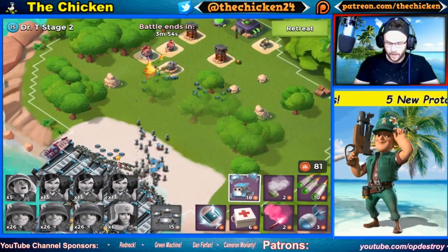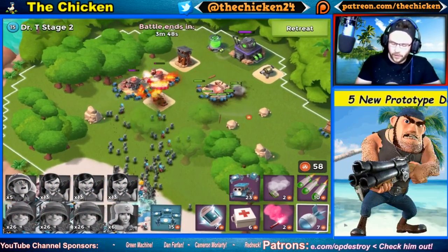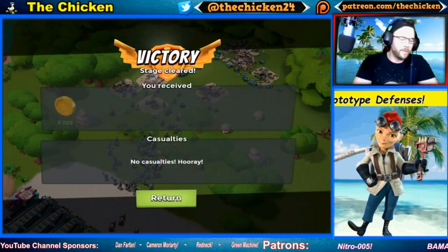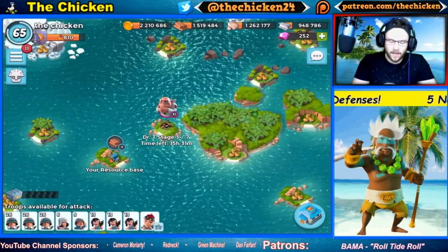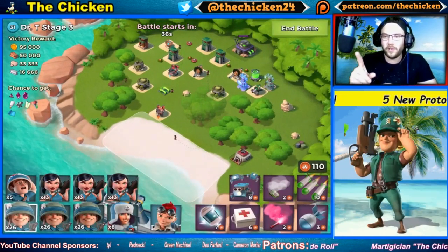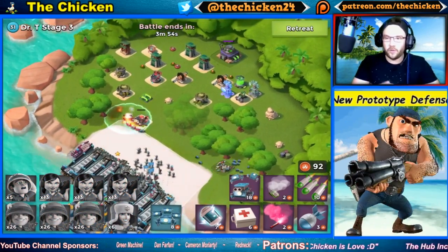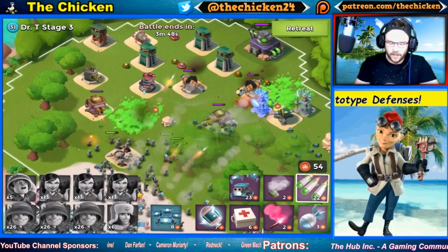The next one I envision working similar to a Hot Pod — it rises out of the ground when triggered by critters or troops. I call this one the Nuke Cannon. It would pop up out of the ground, select one target, and just destroy it instantly — no DPS, it just picks something and instantly wipes it out.